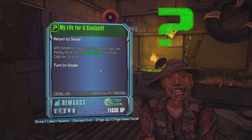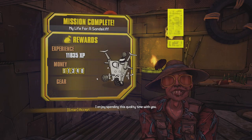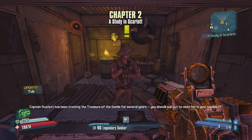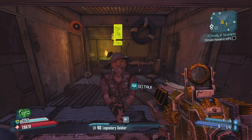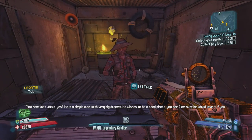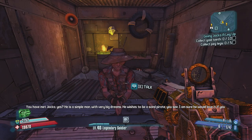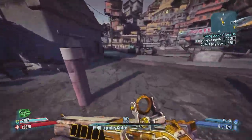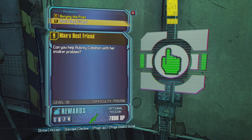He says this is the only water he has. Let's go back to Shade. I had no reason to call you back — I just enjoyed your presence. Return to Shade with the hovercraft prepared — you can finally head out to Wormwater and find Captain Scarlet. She's been tracking the treasure of the sands for several years.